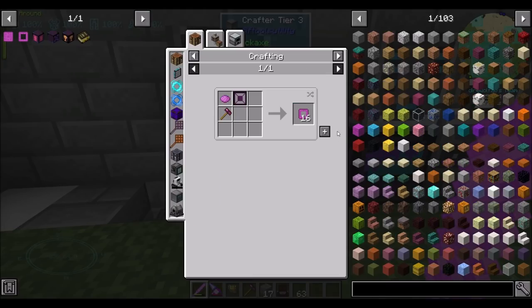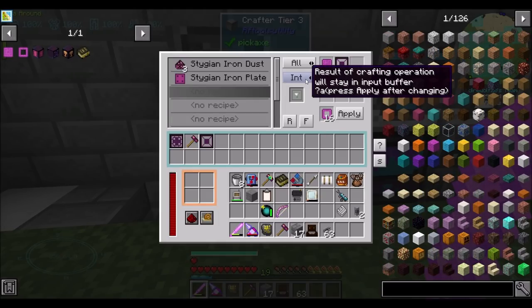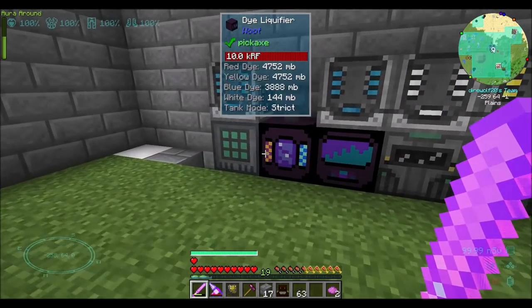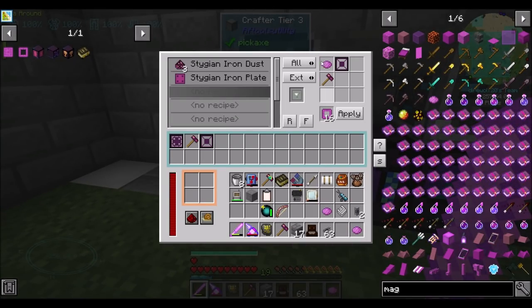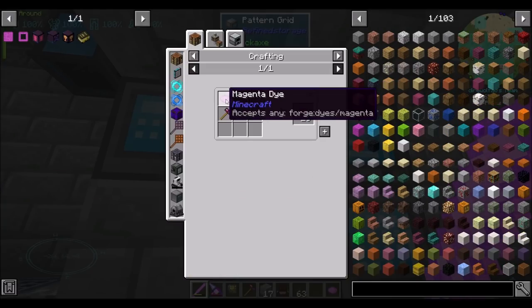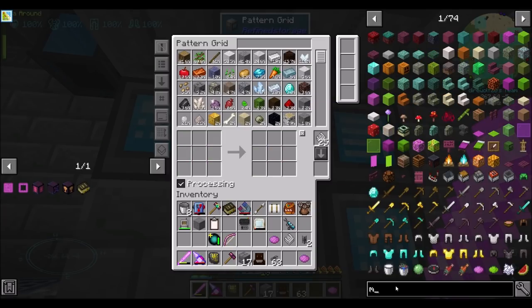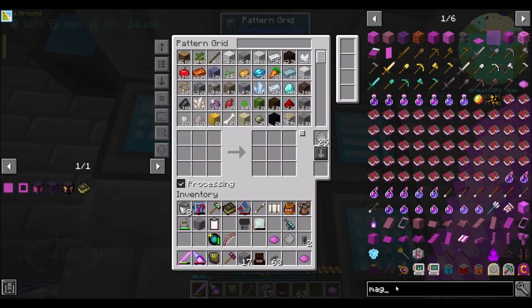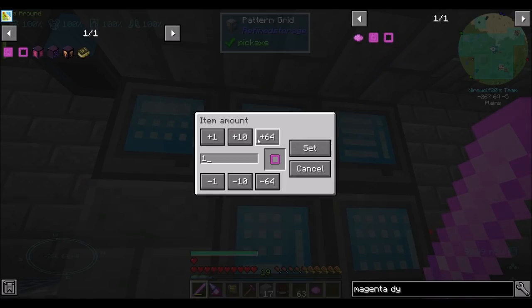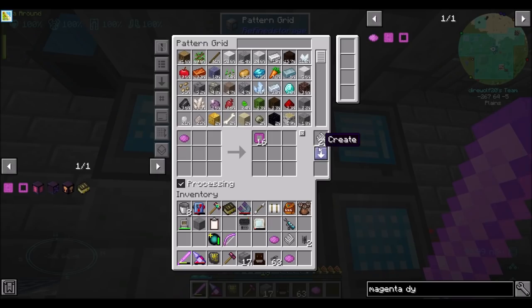So the magenta dye casing looks like this. We will do Extra C. And I wouldn't mind actually having a couple magenta dye on me. So I want to make sure that you know that you're magenta dye, and I know you're Extra C. Apply that. So now in theory, for processing mode, we're going to want magenta dye turns into magenta dye casing — 16 of these.